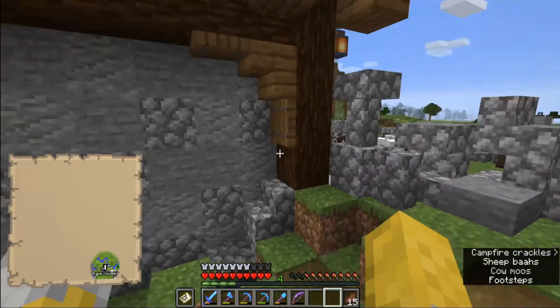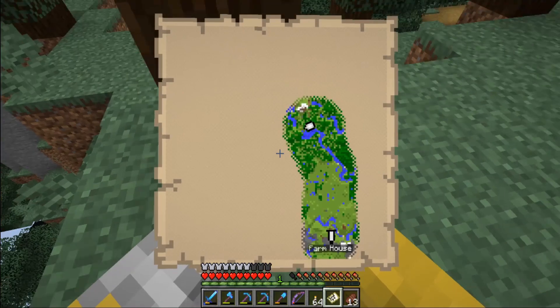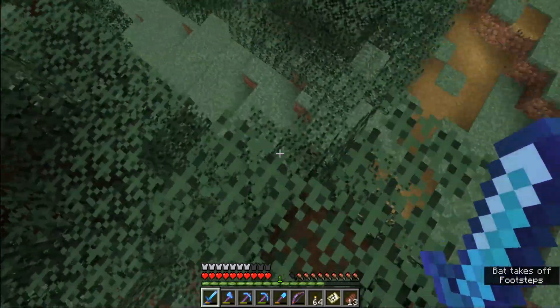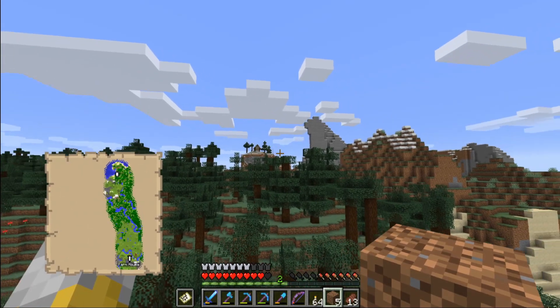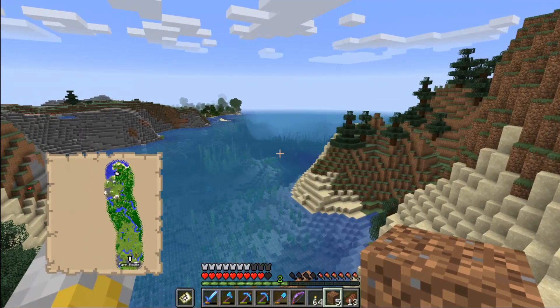Now we're going to head off that way and see what we can find. But before we do that, we need to prepare so we know exactly where our house is. We're going to make a banner. We'll make a white banner for now because I can't be bothered. We're going to name this banner Farmhouse. We'll take this banner and put it right here next to the entrance. Now grab the map and click on this. Now on the map, we have a little marker there that says Farmhouse. No matter where we go, it will show Farmhouse on the map.